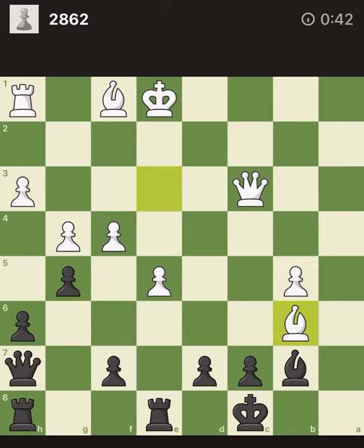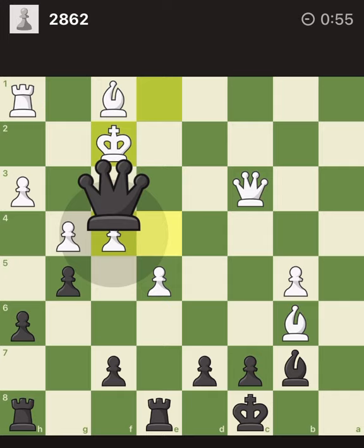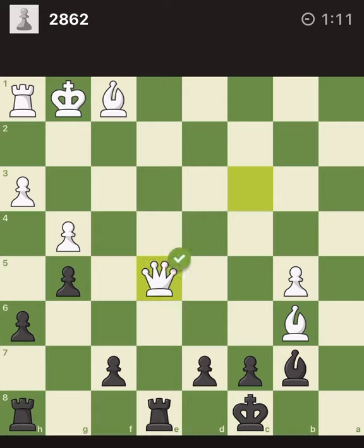I give the first check — where does the king go? Let's see. I give the second check with the queen; the king doesn't have many places to go. Okay, I can take the pawn and defend my pawn. Is it good? Bishop to s2 — it's good, I have a lot of pawns.